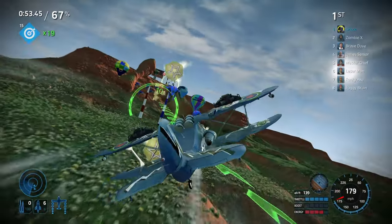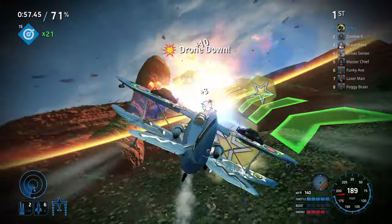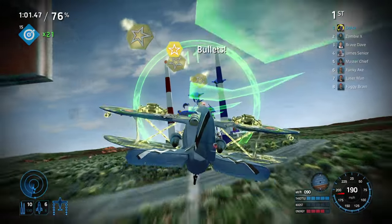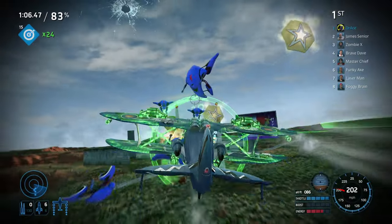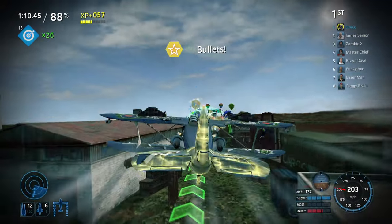Touching base back on the UI, everything's there that you need to see. Sometimes it gets a little bit chaotic — like when you pick items up, maybe you shoot someone down, maybe you shoot a drone down at the same time — it does tend to stack up quite a lot in the middle of the screen. It can be a little bit ugly sometimes but it's not really that off-putting; you can still concentrate on your race.